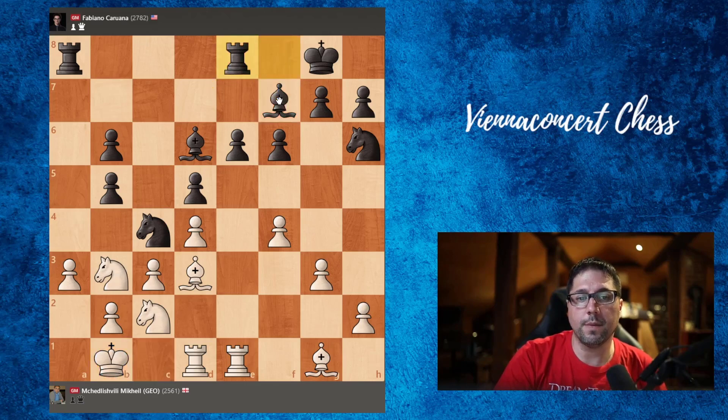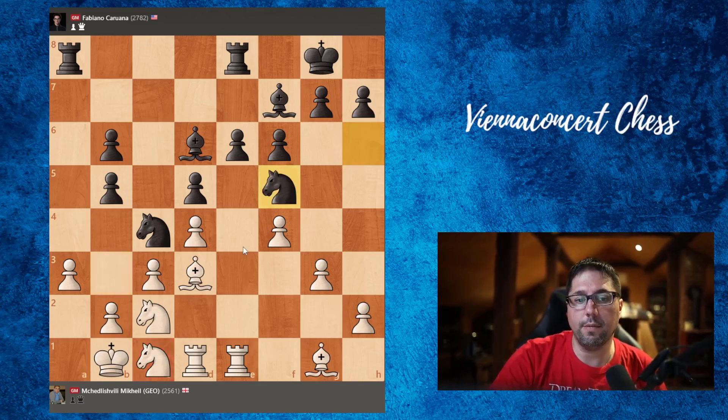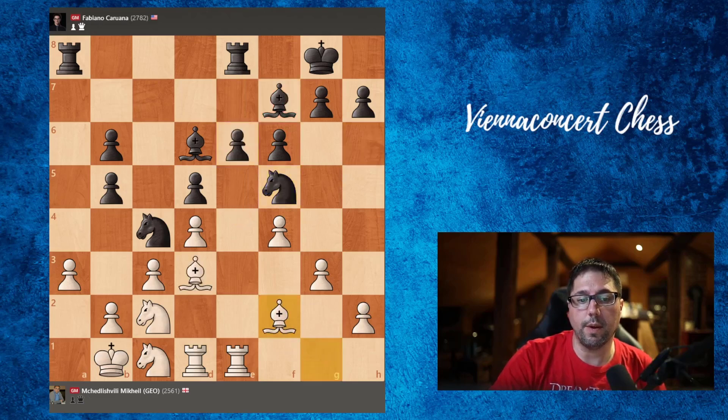King b1. Rook f2, e8 was played. Now knight to c1 — it looks like white is without ideas, he cannot do that much. Here knight to f5 was played. Of course we cannot take like this — that would be awful. Rook can land here and double. And white has a bishop, black has a bishop pair.